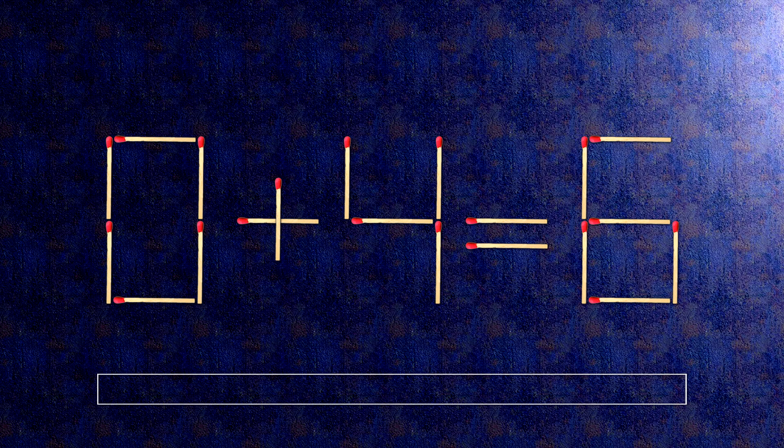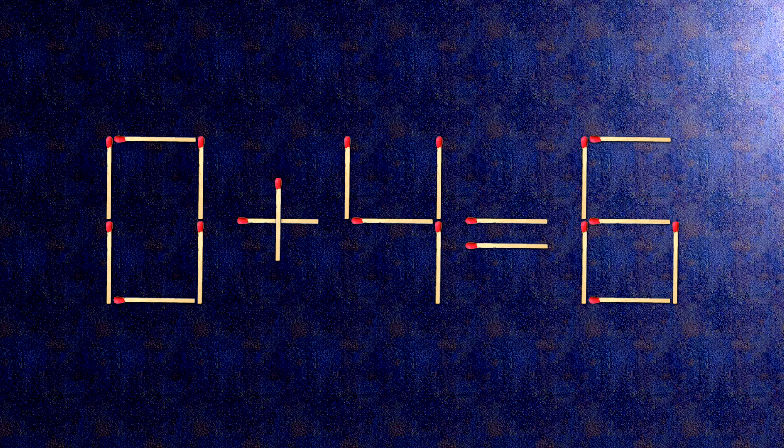How this puzzle is solved: all we need to do is move this match right here and this match right here. Now, when we check the condition, 0 plus 5 is 5. The task is done and the puzzle is solved.